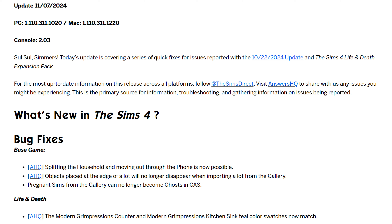The first fix is that splitting the household and moving out through the phone is now possible. That links to an older bug report — I just did a video on this issue with moving and splitting out, which was an issue with moving out at live mode. But there's also a new bug that's fixed and not linked: you couldn't create a new household at the manage worlds level, and now you should be able to. I've tested it and it works for me. There was also an issue where some people couldn't move out at all with the phone, or could only move out one Sim. I can now move out more than one Sim from live mode using split from household and move.